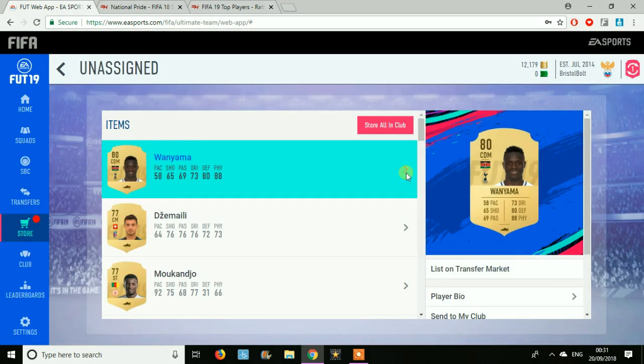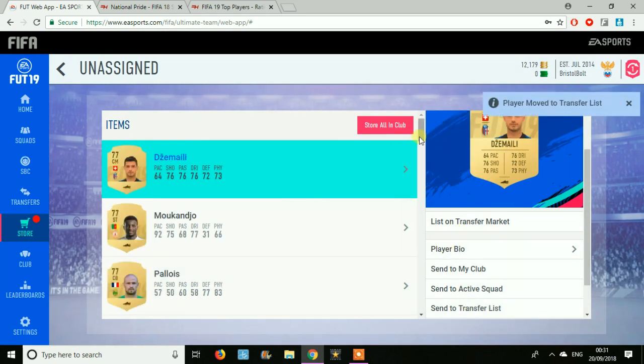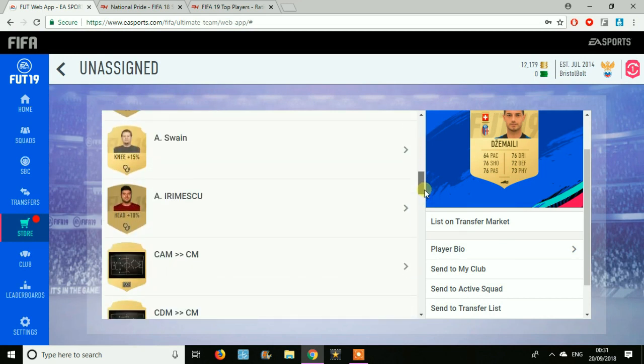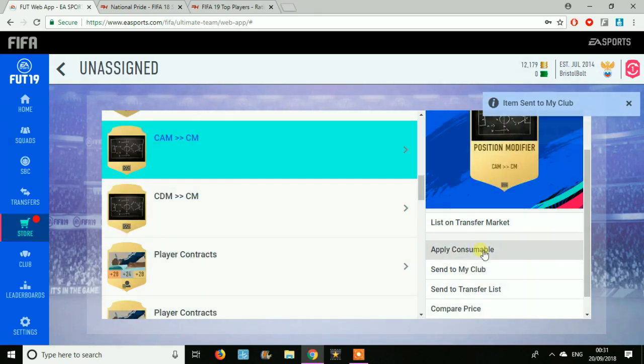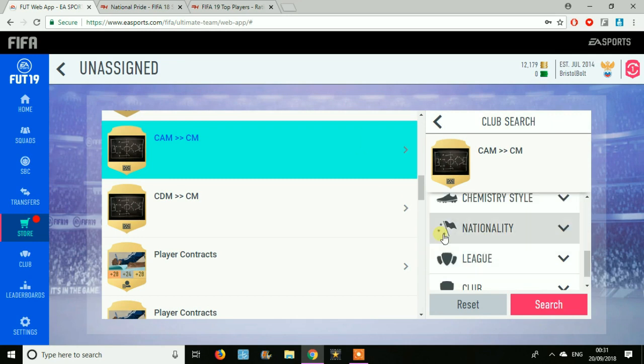The Mega Pack wasn't actually too good. I did end up completing the rest of the SBCs, which I didn't end up recording on the web app, but they're really cheap and easy to do at the moment because all of the players that aren't involved in starter teams are really cheap. Go ahead and complete these SBCs and you'll be able to do them for very cheap — you're pretty much guaranteed to make profit at this point in the game.